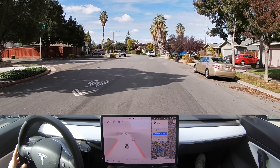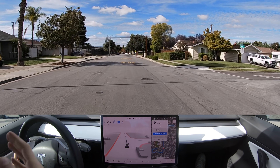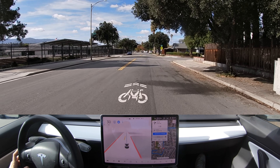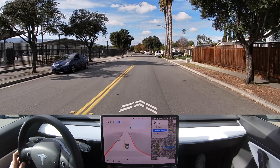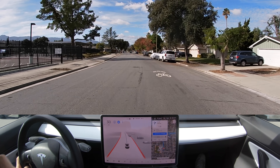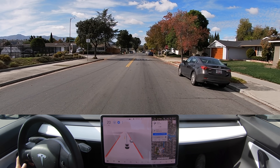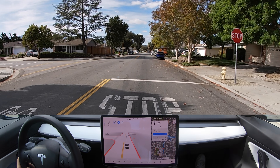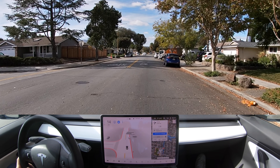On assertive, it's very close to wherever that medium setting is. That was weird — it made a noise and then put the blinker on for a second. It wanted to go down that street but only decided to do that when we were right next to it. If you're watching on YouTube, feel free to comment if you saw anything abnormal on the screen that we didn't notice in real time.